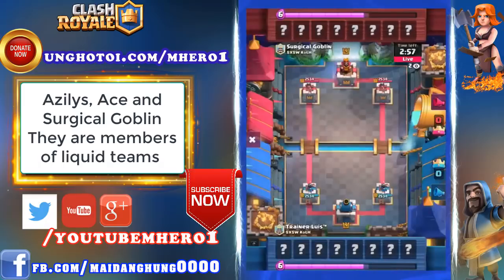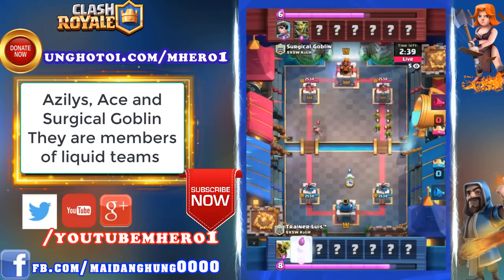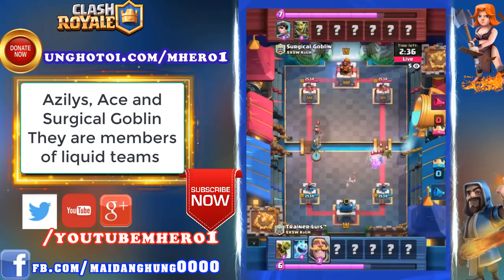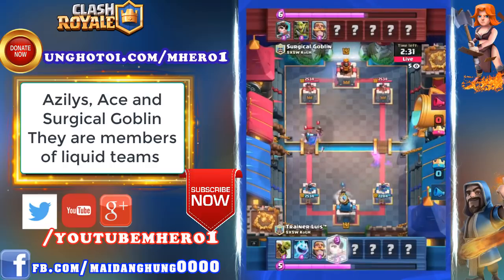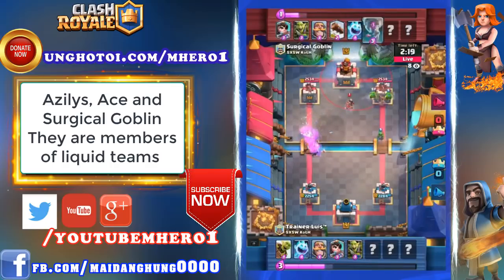That eight-card setup was amazing in the spring season last year. Some players have even swapped in Valkyrie instead of the Knight to take advantage of the buff to Valkyrie and the nerf. We're going to see a classic Goblin Blade duel. Here's why I think Trainer Luis made this challenge — during the fall EU season, Adam was considered the best Logbait player in the world. In one match, Surgical Goblin played a Logbait mirror against Adam and won. I think Trainer Luis is trying to call his shot Babe Ruth style against Surgical Goblin.